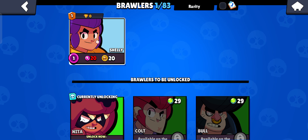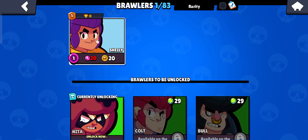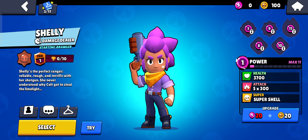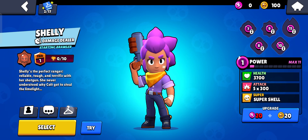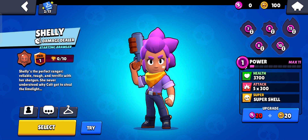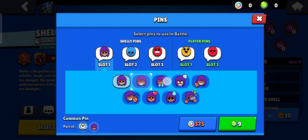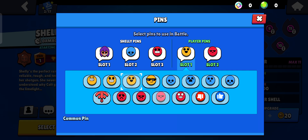If you just tap your icon — the picture of the character you're trying to play — you can select it and click on it. You will get different characters here, as well as different emotes and pins that are available. This is a player pin, and from here you can find the mewing one.